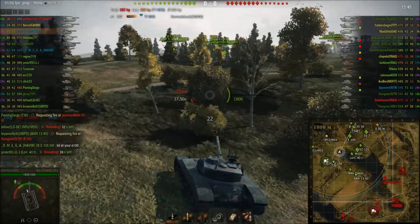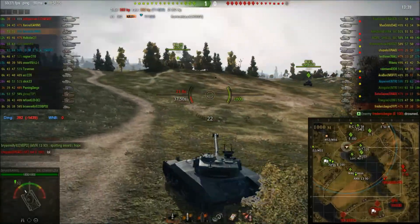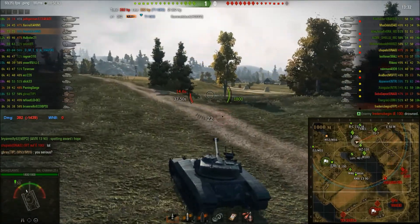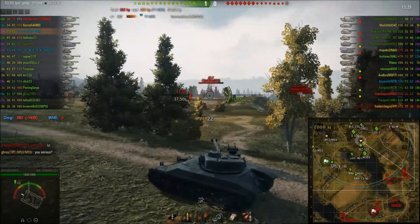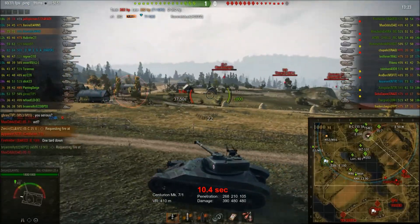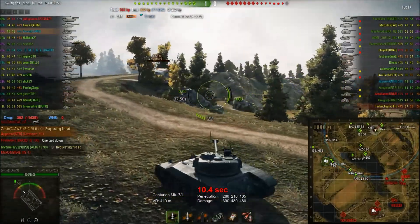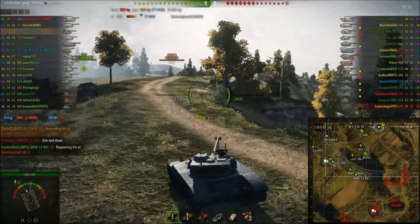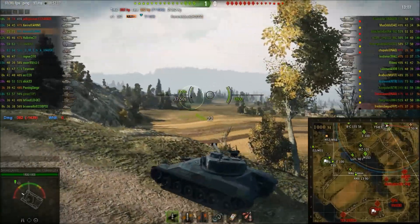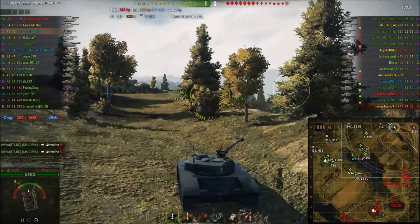We only have a T30 and Jagdpanzer E100 defending the base. My platoon mate is advising me to go to H1 and try to spot the enemy coming up, but at this point I feel I'd be more useful moving up. Our enemy E100 has managed to drown himself already — very helpful. Hulkster, in a tier 10 German medium, is taking a very aggressive push up the A line, trying to secure the windmill at the top of this hill.